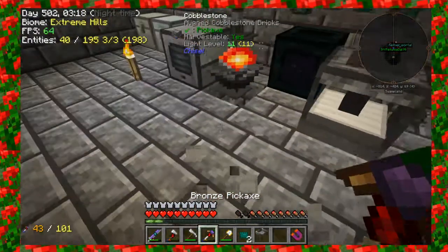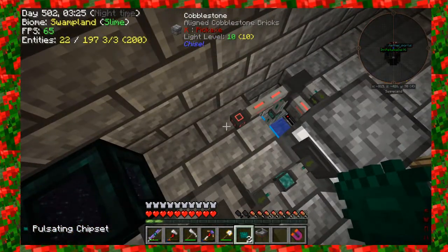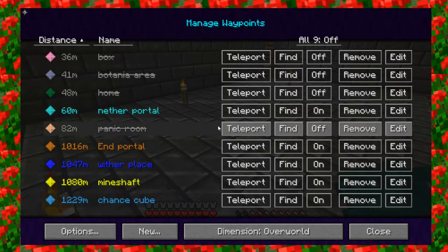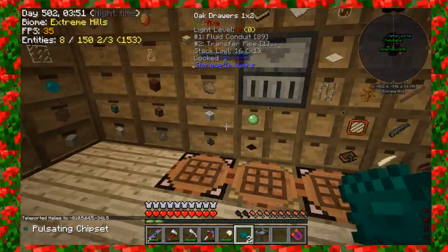Let's try ingots. Ingots are not going to give us as much, but we'll try it. Do we have the dust? Of course, it won't work with the blocks where it gives you nine — it'll only work with the ingots. What kind of dust do you need? Certus Quartz dust. There is plenty in the storage room.